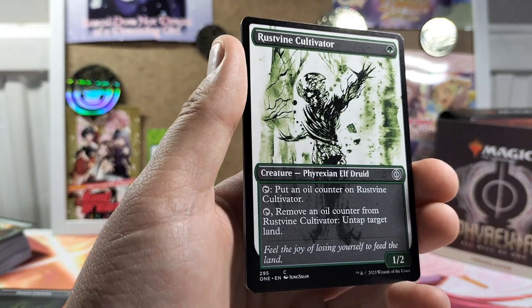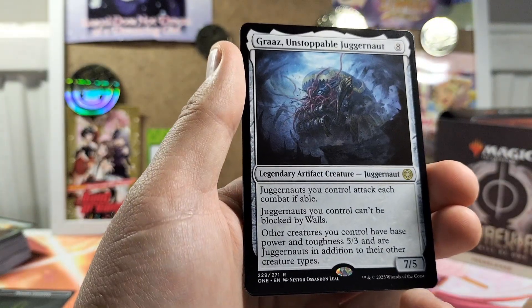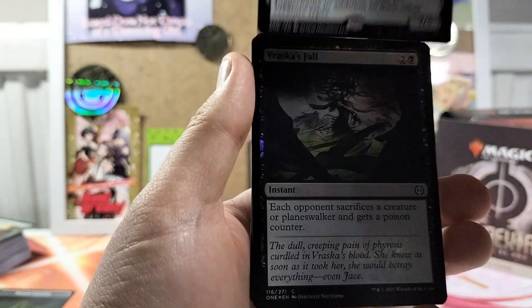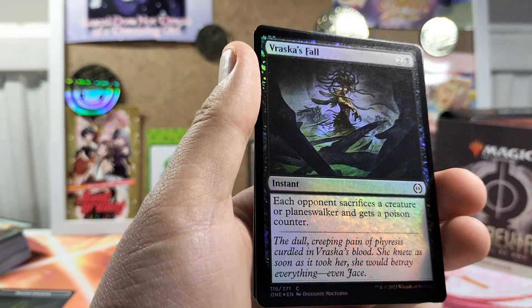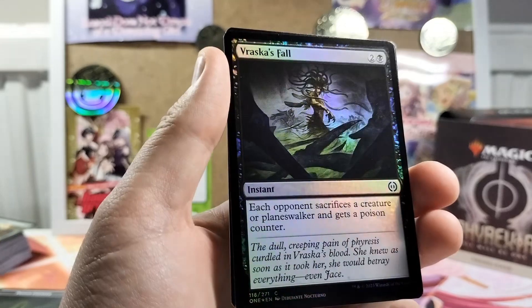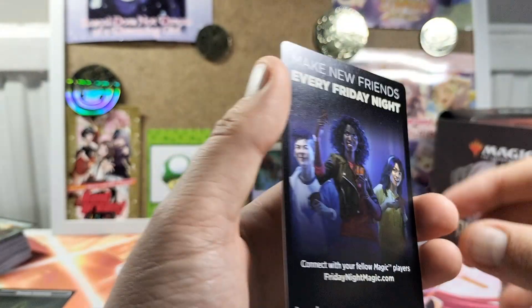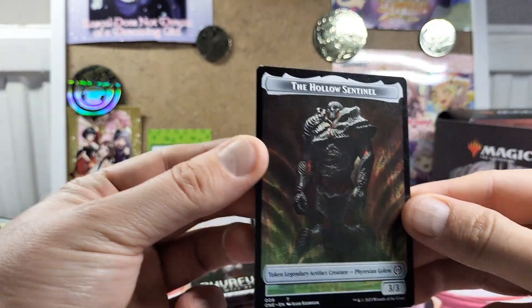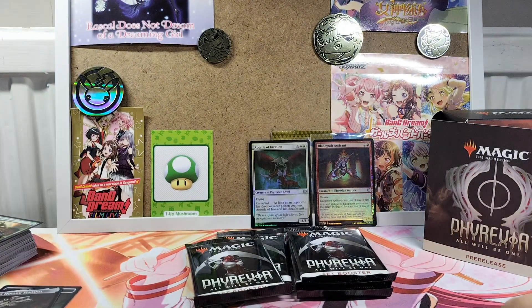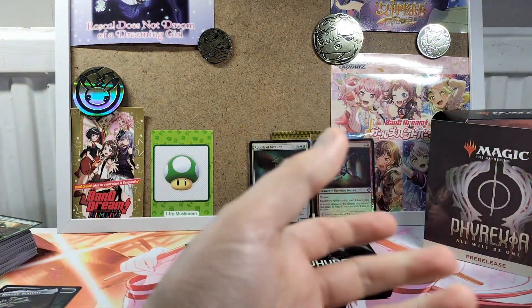No creature. So rare. And our foil should be — not like a shattered glass type effect on the sides. Another one. Put that to the side.